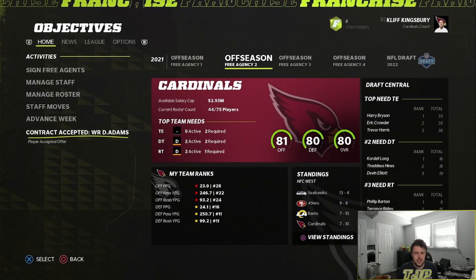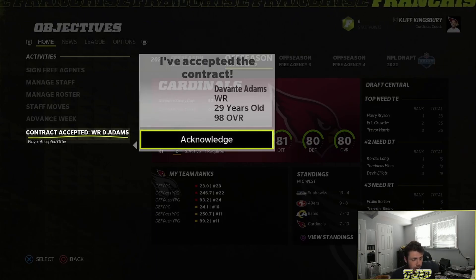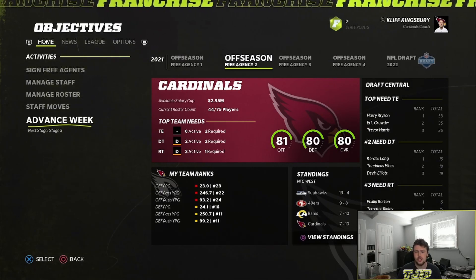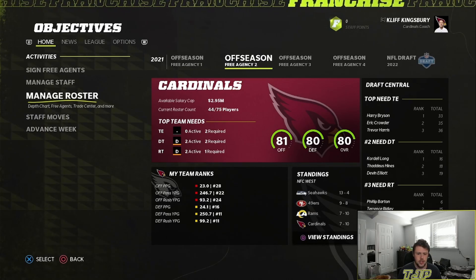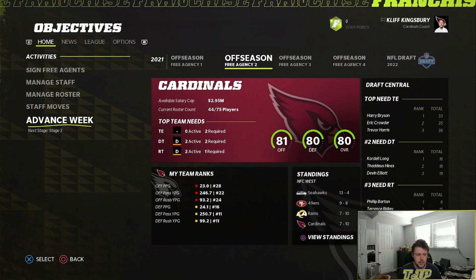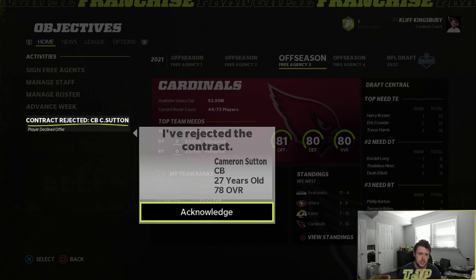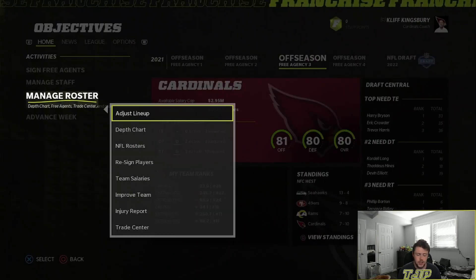I'm going to pick up Davante Adams — we're going to have some pretty big wideouts with Hopkins and Adams, lots of options for Murray to throw to. I also offered Cameron Sutton a contract — he didn't accept it, which is fine. I'm going to see if I can do a trade for a big running back now.